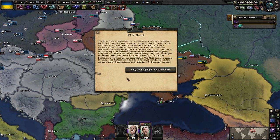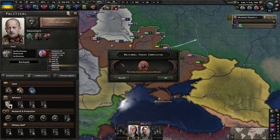The White Guard is a film based on a novel by the leader of the pro-Russian movement, Mykola Bulgakov. The film describes the life of one Russian family in Kiev just after the German occupation of 1918. Main characters are Russian officers and Ukrainian citizens who participated in the defense of Kiev. The film analyzes the relationship between Russians and Ukrainians, conceived as a symbol of national reconciliation. Thank you for taking political power, I do appreciate it.